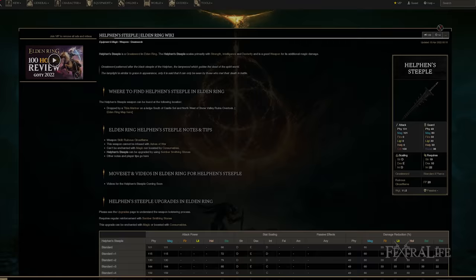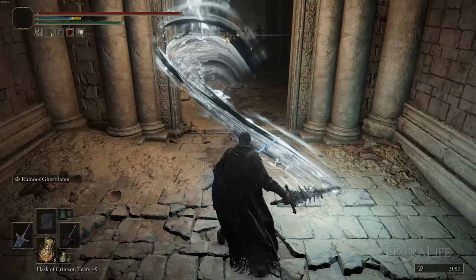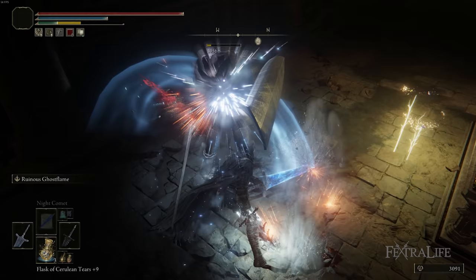The first weapon we use in our right hand is Health and Steeple. This is a greatsword that does physical and magic damage and scales predominantly with intelligence and a little bit of strength. It has incredible magic damage. The weapon skill for it, Ruinous Ghost Flame, adds a small amount of magic damage for 30 seconds and also gives it the ability to build up Frostbite.